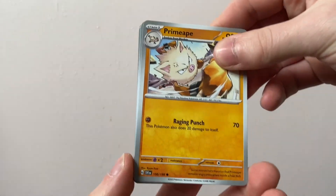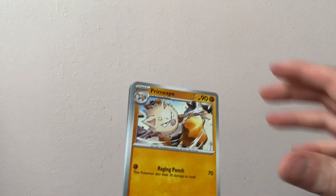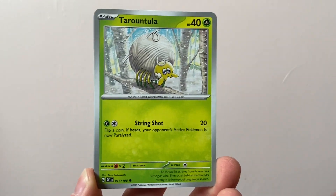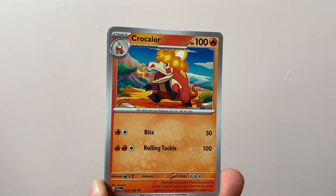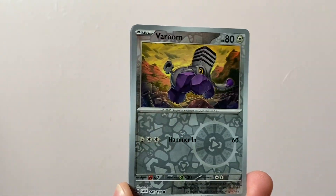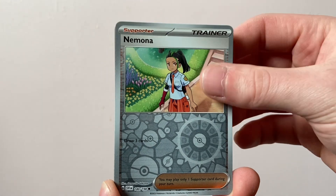So how much did I pay for this? I paid £49.99 from Game UK, which is probably the going rate MSRP for an Elite Trainer Box. You can pick them up slightly cheaper if you buy online — I physically went to the store and picked this one up. I think the lowest I've seen a Scarlet and Violet ETB is like £45, maybe £40, depending on where you go.